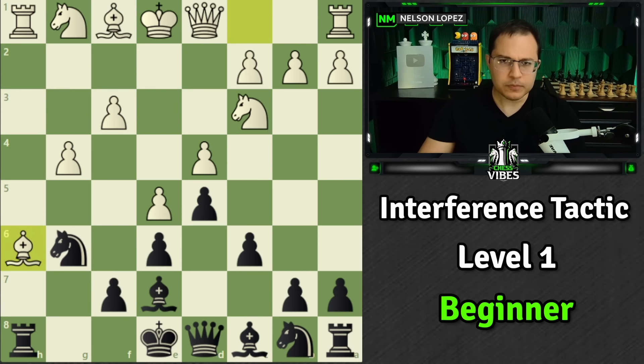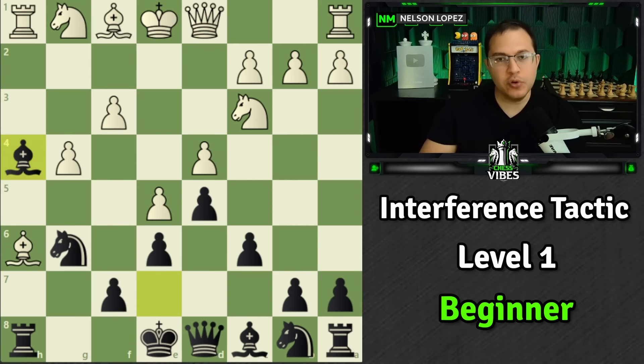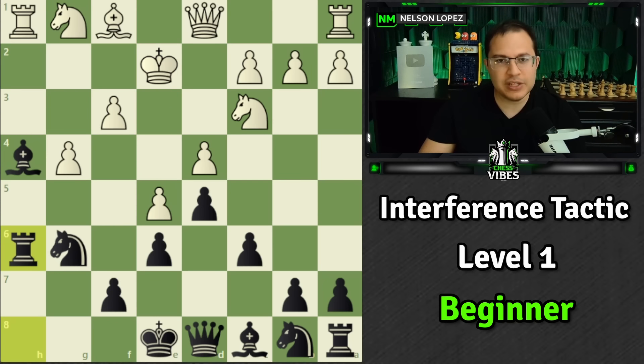Also level one here. White has just played bishop takes h6. What move should we play? Notice the rook on h1 is defending the bishop on h6, so we can't take it right now — we'd lose our rook. But what we can do is play bishop to h4 check, and once white moves, we've interfered with the rook's ability to defend, and we simply take the bishop. Very straightforward, but a nice little way to win a piece.